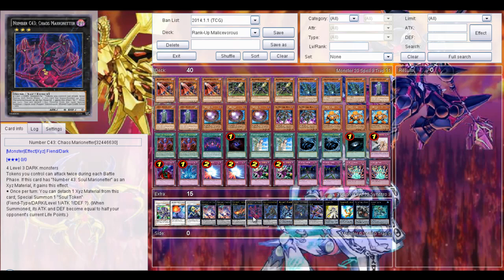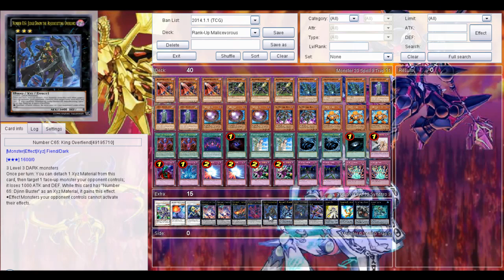Then Chaos Number 65 King Goldfin — once per turn it detaches one Xyz Material from this card, then targets one face-up monster the opponent controls, it negates that monster's attack and defense. While this card has Number 65 Team Faster as Xyz Material it gains this effect: attack monsters the opponent controls cannot activate effects. Pretty nice, but the problem with this card is that it has only 1600 attack which is really low, so it can get run over pretty easily. But if you can protect it, it becomes really good because the opponent can't attack with monster effects.